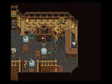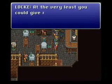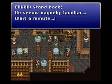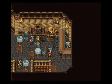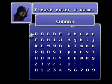We have this guy and a ninja guy and his dog — he's keeping his back to us as well. Stand back. He seems vaguely familiar. Wait a minute — what if... and the screen fades to black. He owes allegiance to no one and will do anything for money. He comes and goes like the wind. He's Shadow! We can rename him if we like.